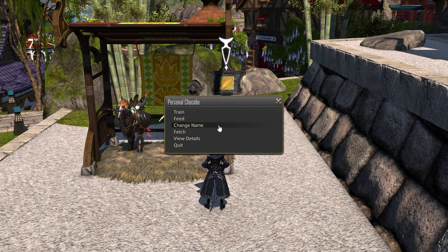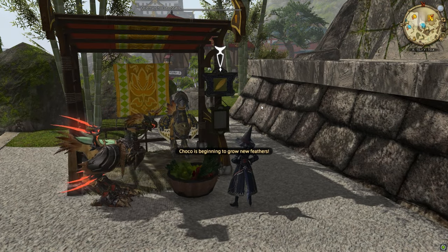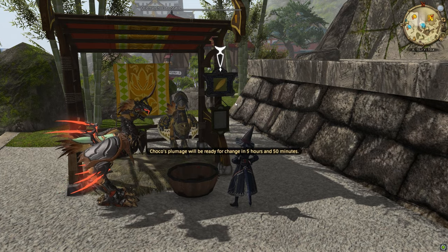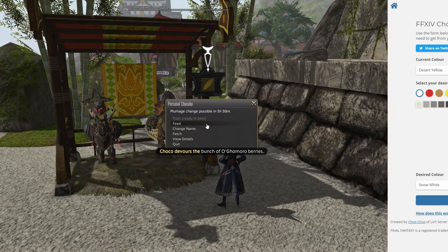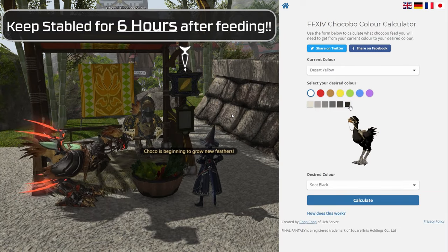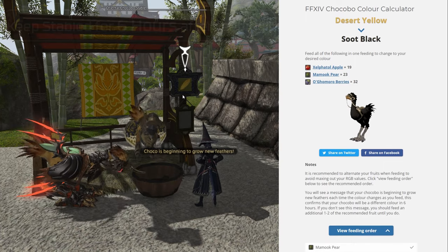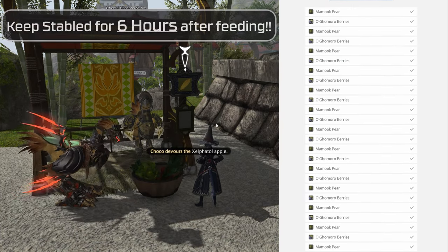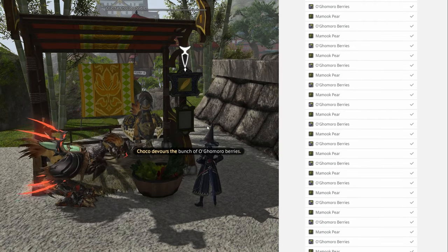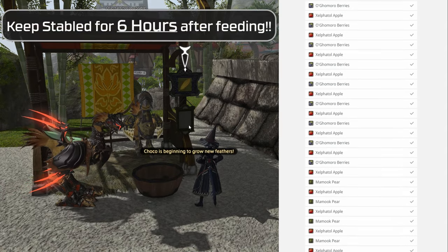Next, change name lets you do just that. Above that is the feeding option, and this is now mostly used to change your chocobo's color. To put it simply, when feeding it specific snacks within a 6-hour window, its color will change according to the RGB values of the snacks. Luckily, there are a few websites out there that can help with this — just pick a color you want and they will give you a list of feeding instructions of what to feed and in what order. I should warn you though, it sometimes doesn't always come out the way you want it, so if it comes out wrong, just try again or try for a slightly different color.